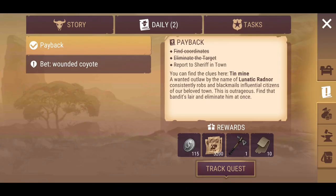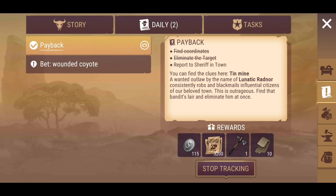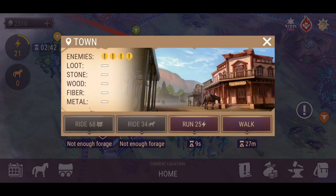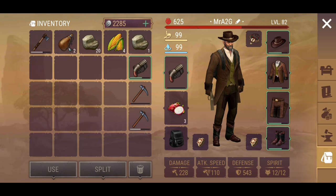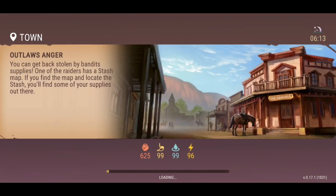So where are we with the tasks? Let's track the quest — we need to head over and report to the sheriff in town. I think we might even be able to do a quick run on the wreck train event as well. I probably should have dropped everything off in the horse anyway.